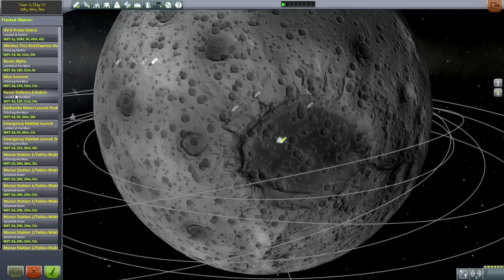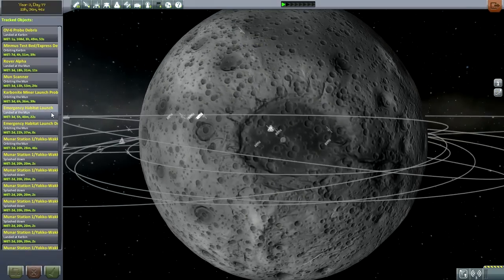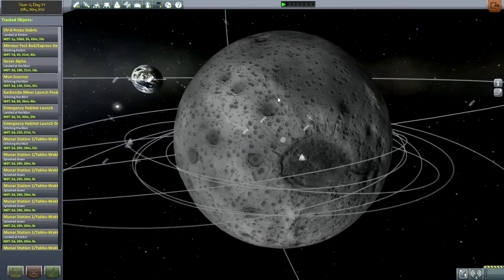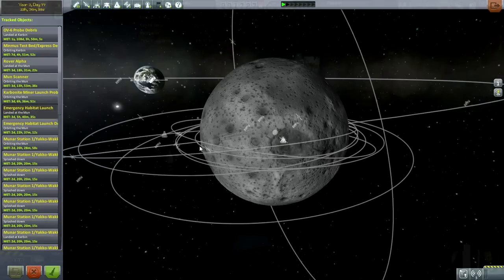I don't know why, but extensive testing shows that this piece of debris is what was causing all the lag. So we are going to terminate it. Unfortunately we did lose a carbonite miner that was dropped on the surface, but let's go to the emergency habitat launch to verify that the lag is no longer there.